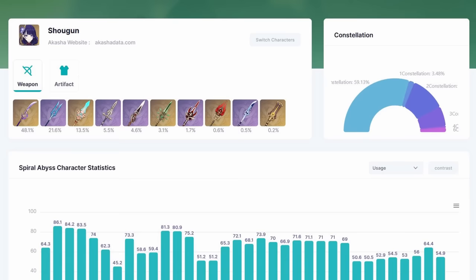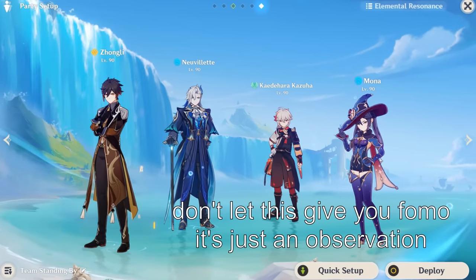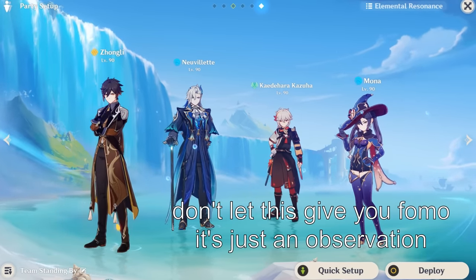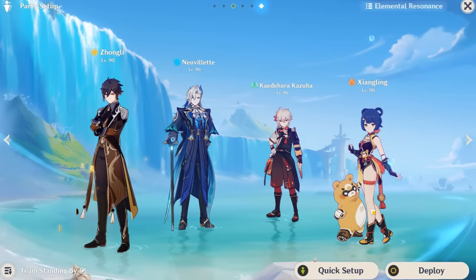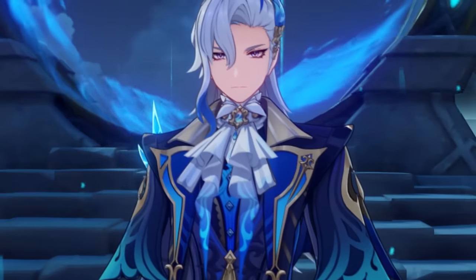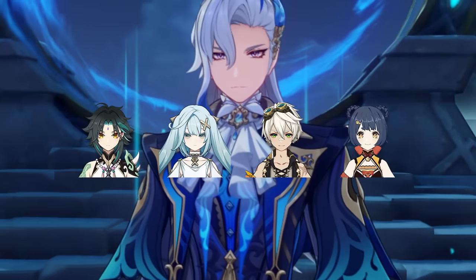One downside compared to Hu Tao and Raiden is that Neuvillette doesn't have as much four-star teammate potential, which can make his teams feel like there are huge performance gaps with each investment level. He has a lot of five-star teammates — Kazuha, Zhongli, C1, or signature weapon — and a lot of these five-stars can add up to make a significant performance difference quickly. Luckily he does have good teammates in Xiangling and Fischl too. It's unclear if we can see him speedrun much at lower cost — he's not in a situation like Xiao with lots of four-star teammate options.